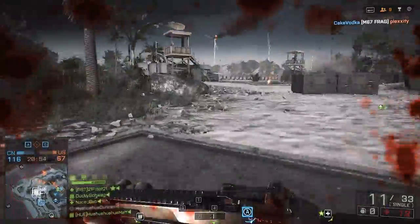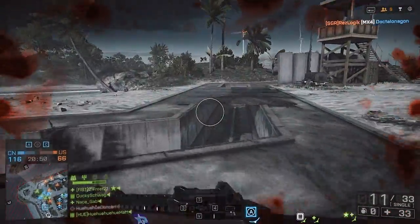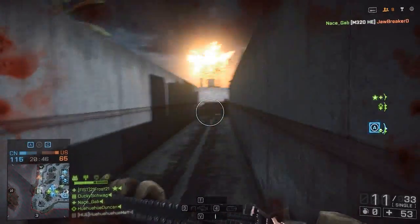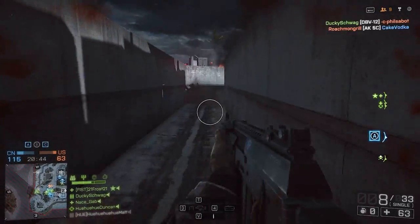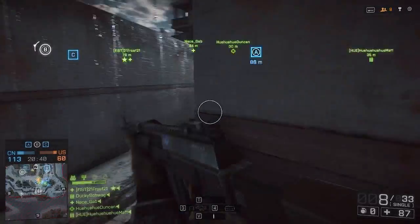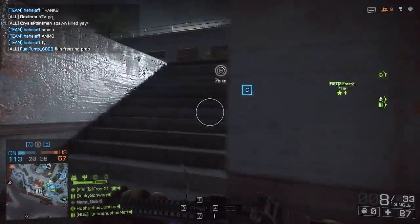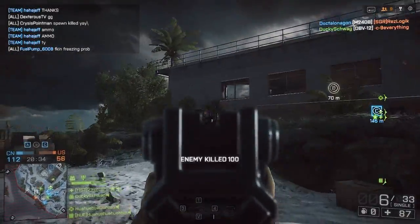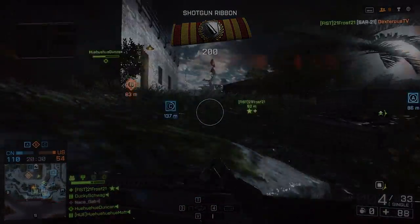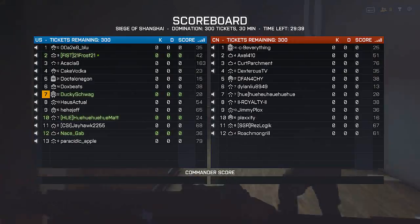With this weapon, I want you to use the support class because of the reload animation. You can have six shots still in the magazine, but it reloads magazine-style, so you'll lose those additional six shots — and nobody likes that. With only about four mags total, including the initial one, you can easily be out of ammo in 30 seconds, especially if you get into a confrontation at significant range where you're going to burn all your ammo on just one guy.